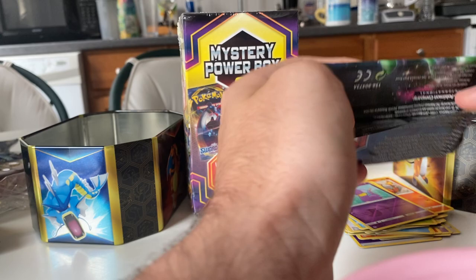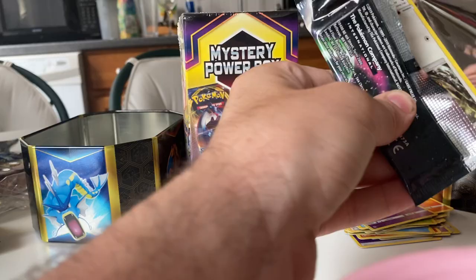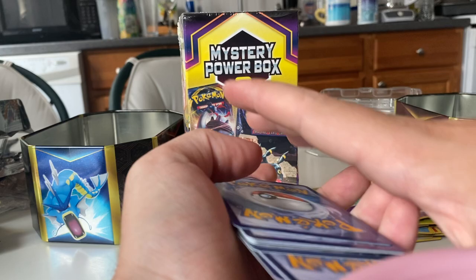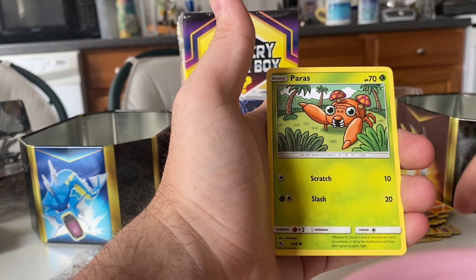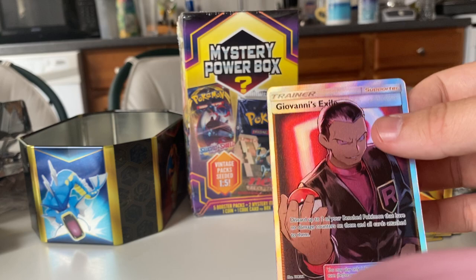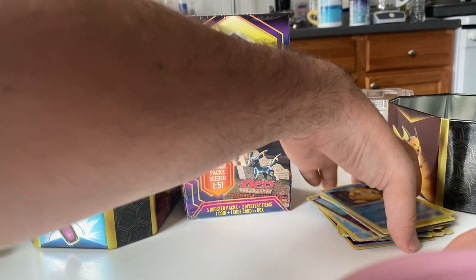Let's get this last pack right here. Code for the Leech. One, two, three, four. I don't know what the prices are on these cards I've pulled so far — we're gonna look up most of these later. We got Water Energy, Sabrina's Suggestion, Scyther, Charmeleon, Eevee, Ekans, Paras, Caterpie, Charmander, Psyduck, and... Another Giovanni's Exile! What the hell is this luck? Oh my God! That's crazy! That's literally crazy! I just pulled two Giovanni's Exiles in two packs! Oh my God! What are the odds of that? What is my luck with Hidden Fates?